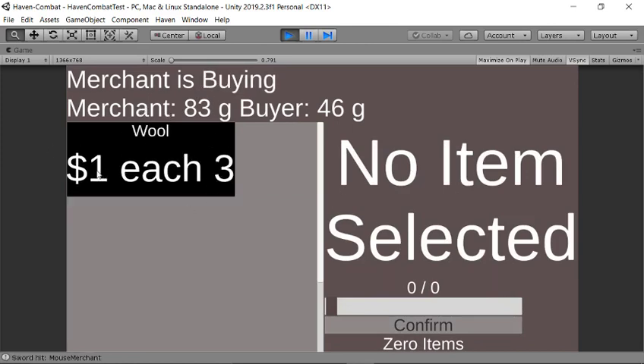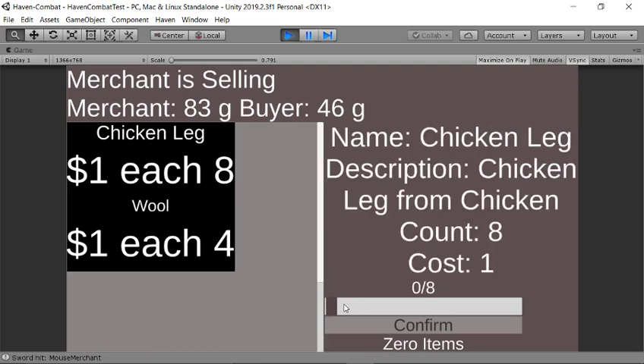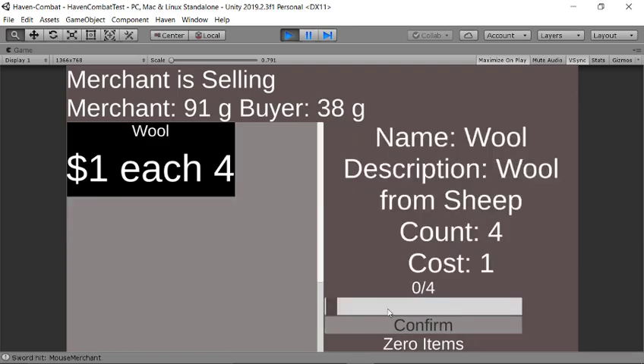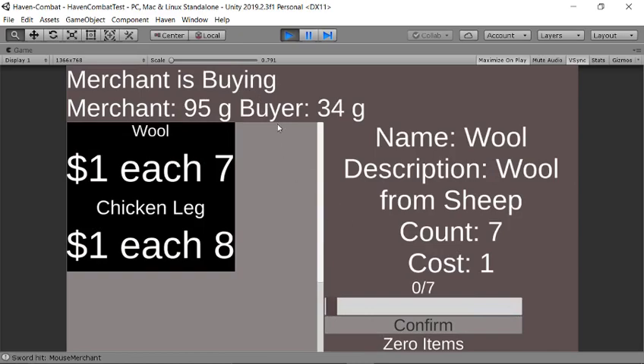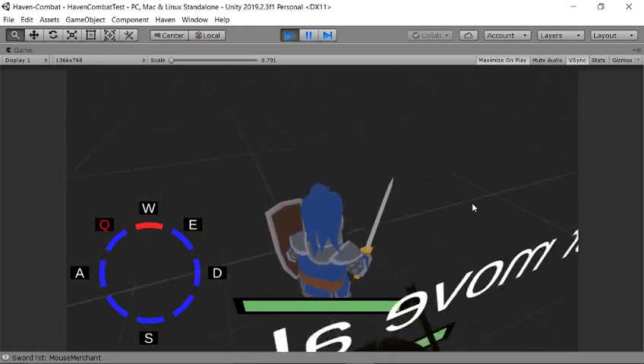You can just buy and sell. Here's the player's money and the merchant's money — when we buy, so we had 46 minus 8 because they're costing 8, we'll have 38 gold left. And we can actually just buy out the whole inventory. Then we hit B to close — we're actually hitting B to buy, as in 'bye, see you later.' That's pretty much a lot of the things we wanted to showcase.